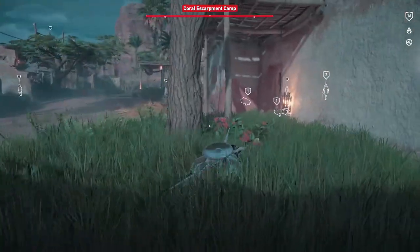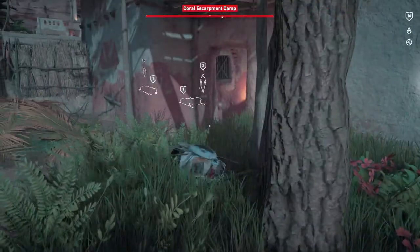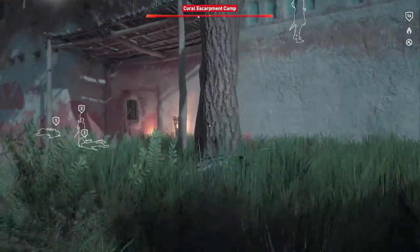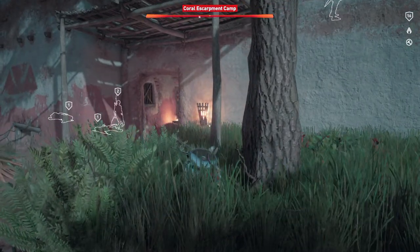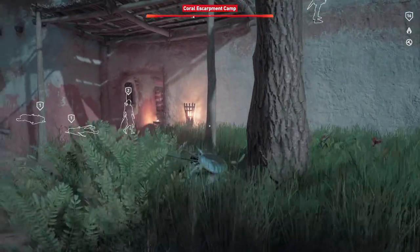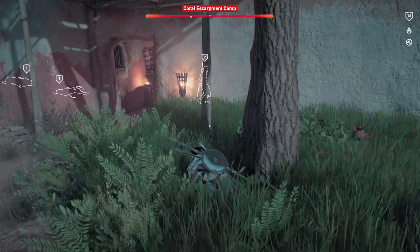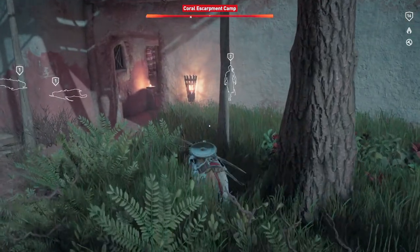The reason we're doing this at night is because this room right here to the right will have the guards sleeping. Every time a guard finishes his patrol, he should come into this room and sleep. If you're patient, you can get like 4 or 5 guys in this room. So if you wait long enough, the guards will come in here, and once they fall asleep you can go up to them and just kill them in their sleep.